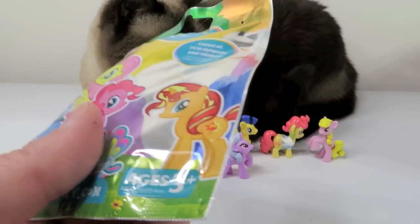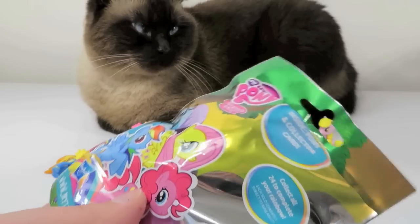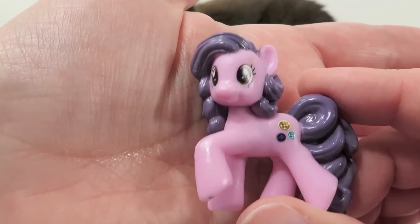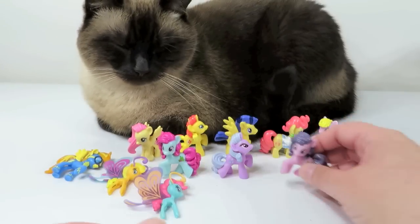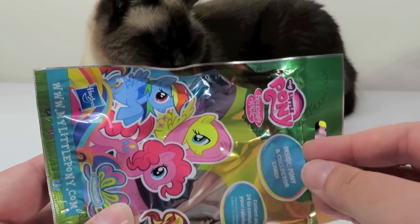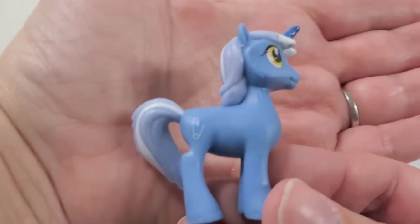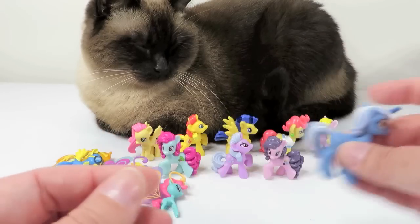That's AS. This is Button Bell — loves to laugh and tell jokes. I like this one too. It's a kind of unique plum color for the ponies so far. I like that pose. And AV is Royal Pin — loves to make clothes for his friends. He's a fashion pony. He has a safety pin for his cutie mark. He's kind of a plain looking pony, but he's a nice blue color.